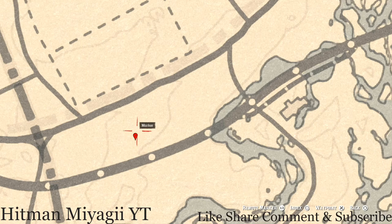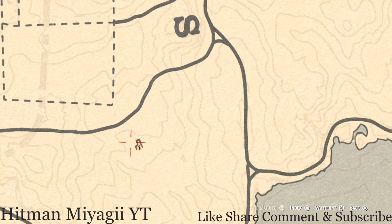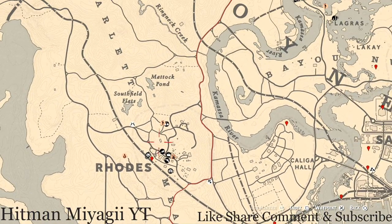Our next marker is an arrowhead, right at the base of a large tree at this location. Come over here with your metal detector and you will dig up a random arrowhead. If you come down by this stranger mission, there's a coin right by the tree in his yard — come over by that tree with the metal detector and you will dig up a random coin.